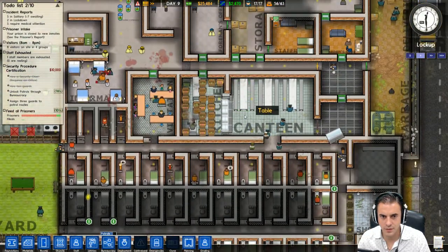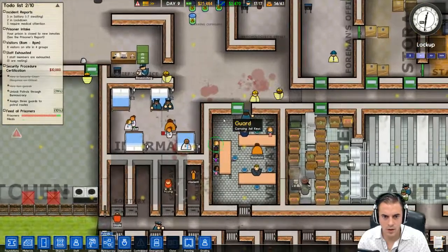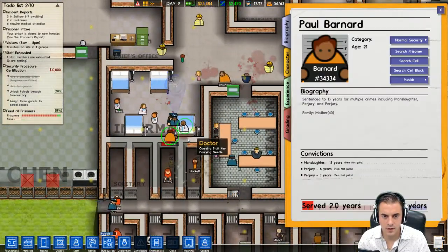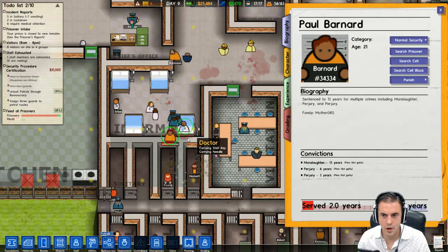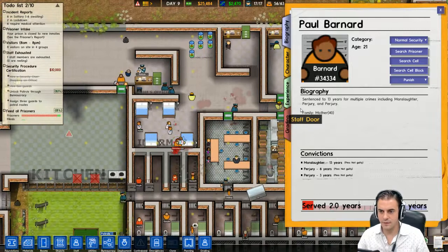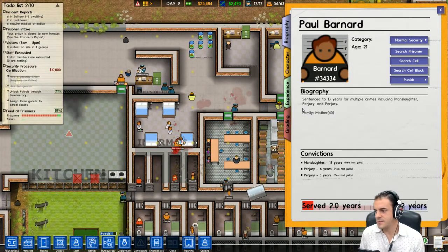Okay so this is kind of dead space right now but that's okay. We've got some commotion - whoa, he's got weapons! Paul Bernard pays the ultimate price. All right Paul, thank you for that. We're gonna go ahead and end this episode of Prison Architect here - it's good to be back! Hope you guys enjoyed. If you did, encourage you to hit the like button to help support the video and the channel. See you next time!